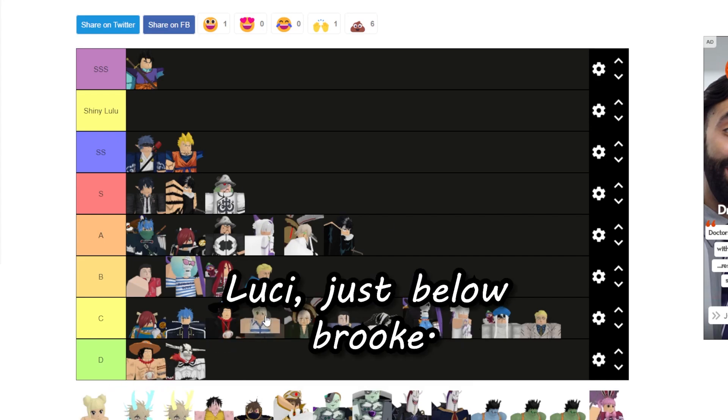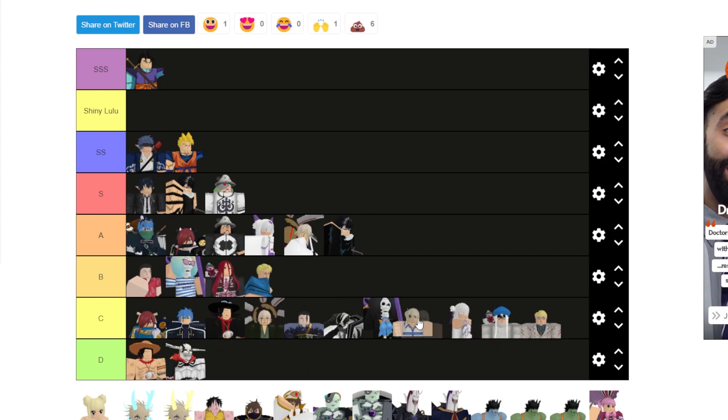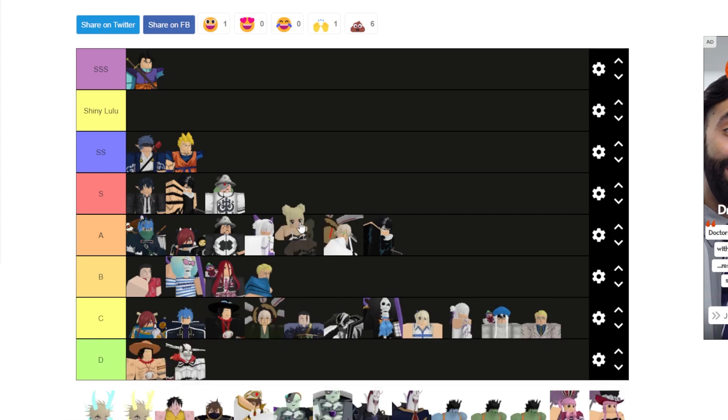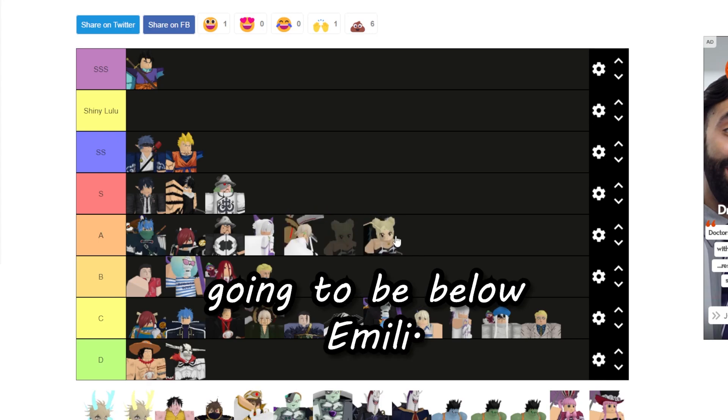Lucy is just below Brook because she's a pretty old unit and people like her because of the looks. Her shiny is going to be below Emily.